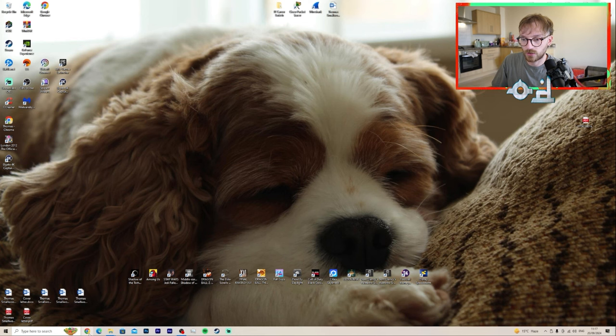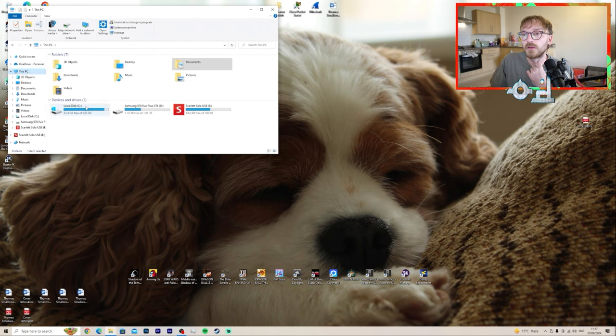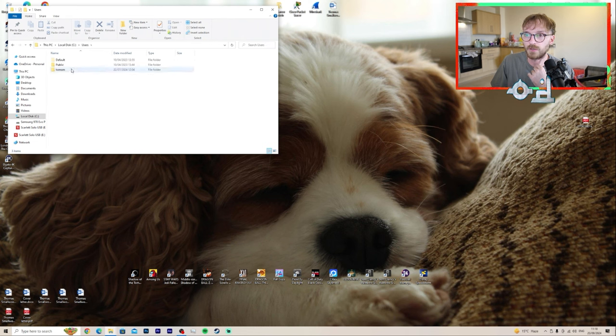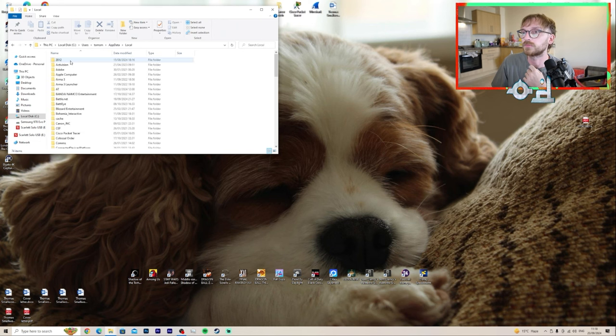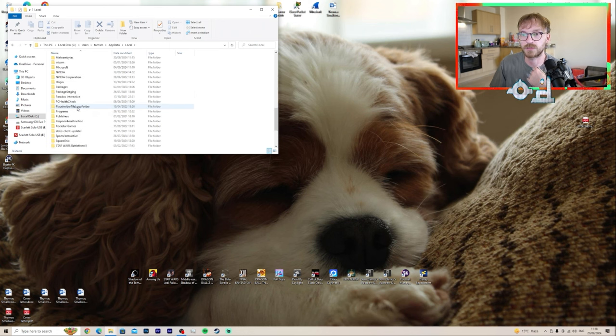So go into your Windows C Drive, hit Users, go to your User Account, then go to AppData and then go to Local.